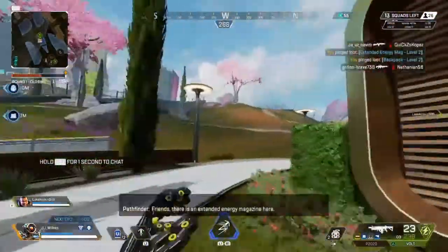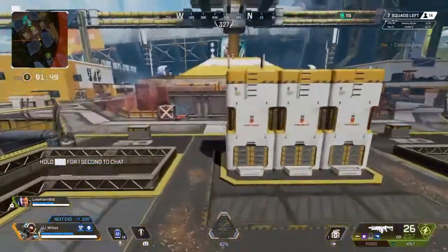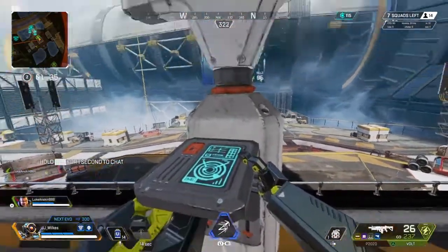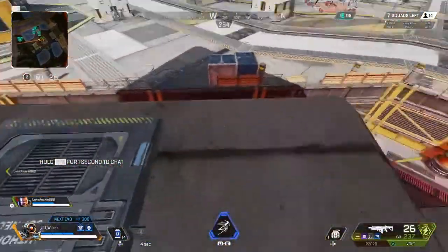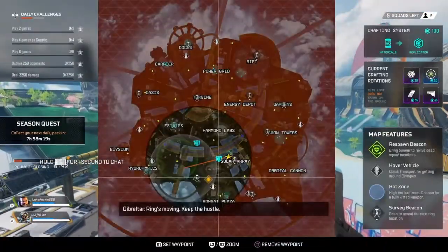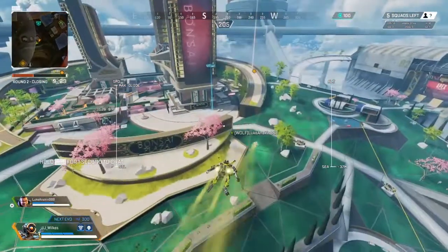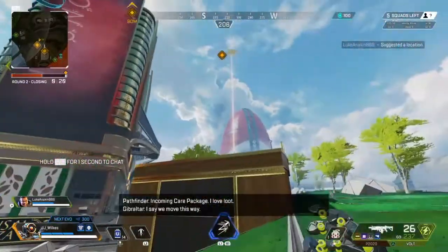Circles coming in in two minutes. I wanted to wrap around for a nice angle and flank. I see a survey beacon - what I should have done is drop my zipline already as an escape route. The supply beacon regens your ultimate ability - Pathfinder, Bloodhound can use it. It's quite good that we got this balloon. As I'm going up I'm telling my teammate where I want to go before I jump off, which is a good habit. Flying over, I'm checking for any movement but not seeing anyone.